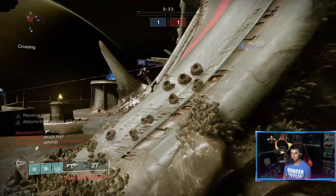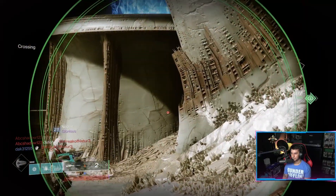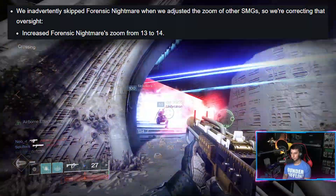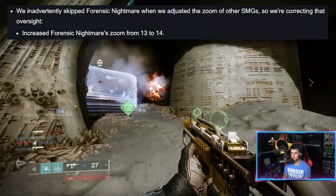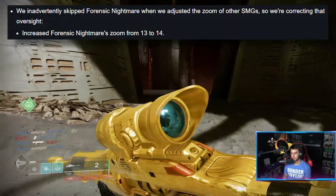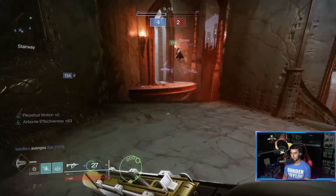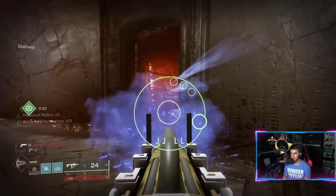Welcome back to another Destiny 2 video. Today we're going to be talking about the Forensic Nightmare SMG. Bungie inadvertently skipped Forensic Nightmare when they adjusted the zoom of other SMGs, so they corrected it. They increased the Forensic Nightmare zoom from 13 to 14, so it now has slightly more range which means it's going to feel a little bit better in the Crucible.